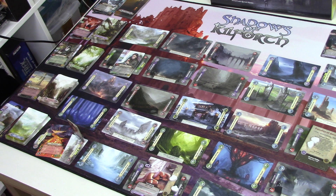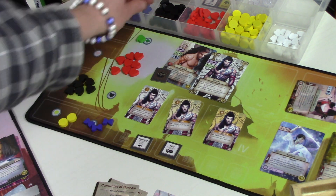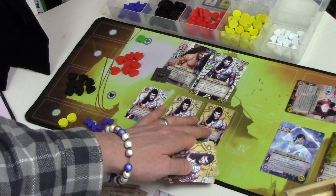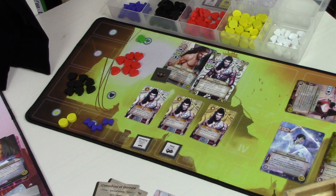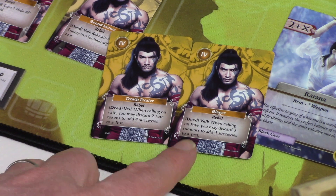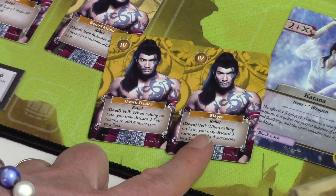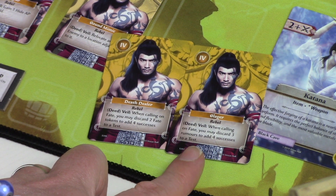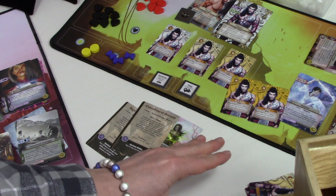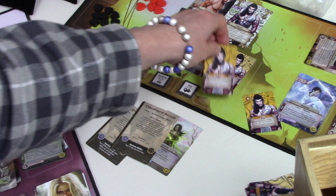I think we have a plan for our next day. For now though, let's level up and take a level four skill. We can choose Death Dealer or Slayer. Slayer says we can discard two fate tokens to add four successes, and the other says discard three rumors to add four successes. We've only got three fate, so we're not fate-heavy. Let's go for Slayer.